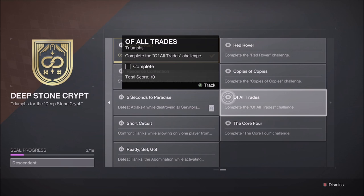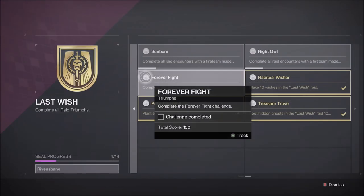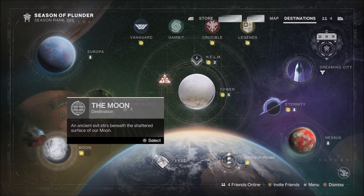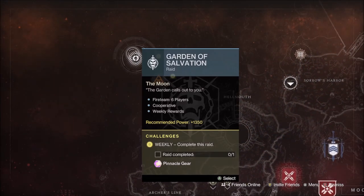Guardians must perform each role at least once: Operator, Scanner, and Suppressor. The Last Wish Challenge this week is the third encounter, Morgoth, called Forever Fight. Players must not kill the small ogres during the encounter. Your Pinnacle Raid will be the Garden of Salvation on the moon, which means all challenges will be available for each encounter.